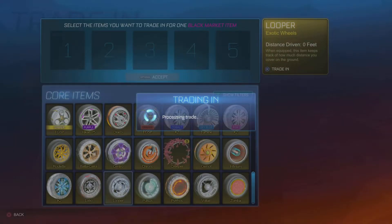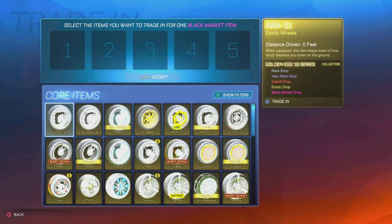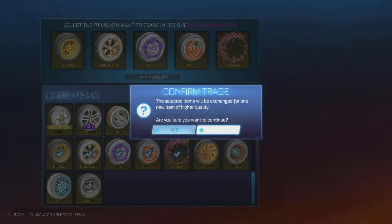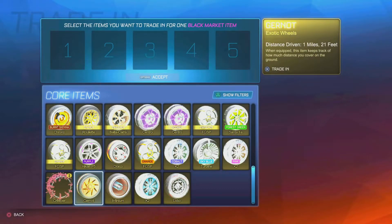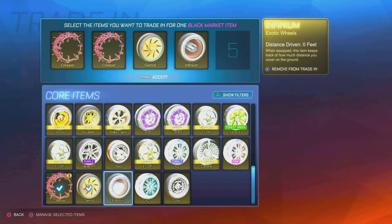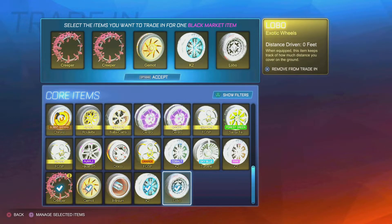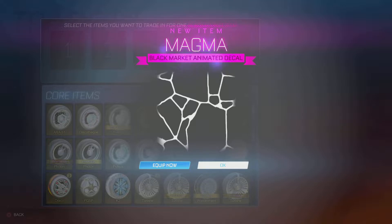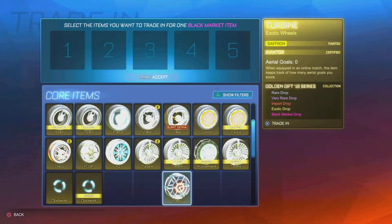Alright guys, here we go! Streamline. Alright, I don't mind Streamline. This is all non-crate. Chameleon — okay, not what I was expecting, but that's not bad. We'll keep the Infiniums because Infiniums are pretty cool. Alright, one more — give us a Dueling Dragons! Magma. Bleh, no, that's not the one. Magma's so bad.